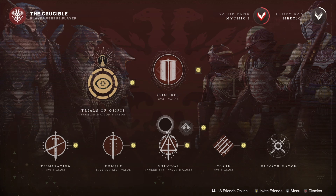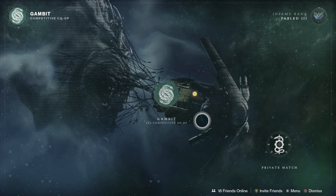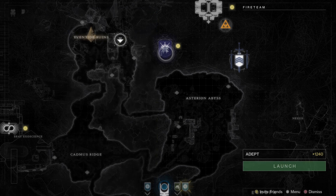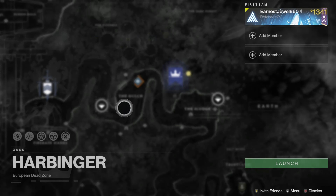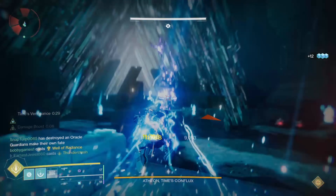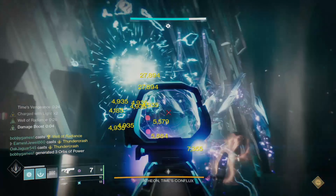The activities that will give you a pinnacle reward to help level you up are: from the Crucible, the Vanguard Strikes, the 100k Nightfall, Gambit, the Exo Challenge, Master Empire Hunts, the Vault of Glass raid, the Prophecy Dungeon, the Harbinger mission, and the Presage mission.